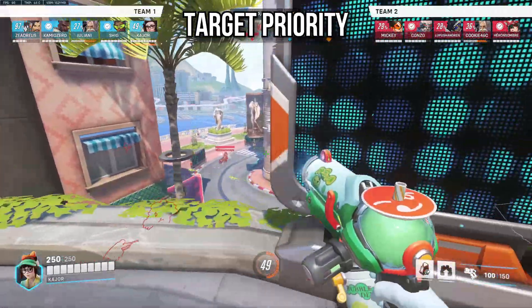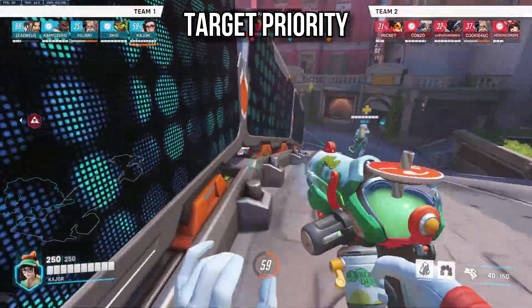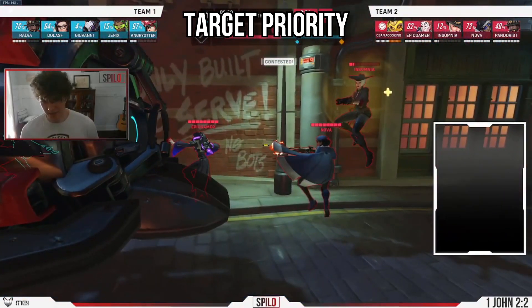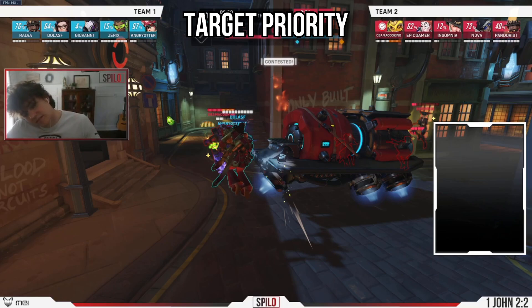The third principle is target priority. Just because you wall off a tank doesn't necessarily mean that you have to focus them, especially if you're playing against someone like Orisa. If the enemy tank goes deep into your team and you wall them off, splitting them from their backline, you could very well turn around and focus their backline rather than the Orisa. When I wall off Orisa, it's a good walling, but then what I actually did wrong was focusing on Orisa rather than everyone else behind the wall.